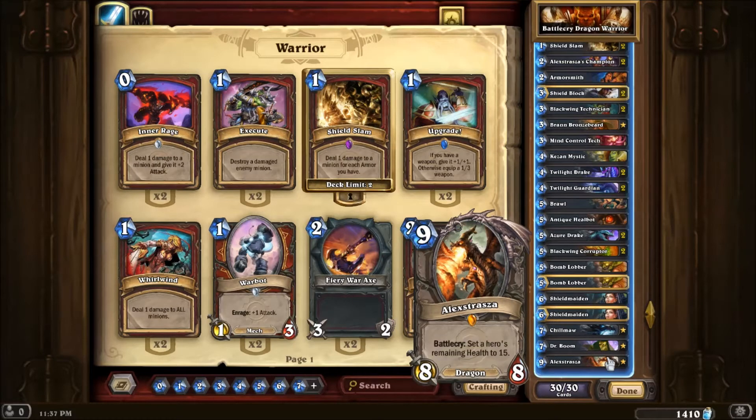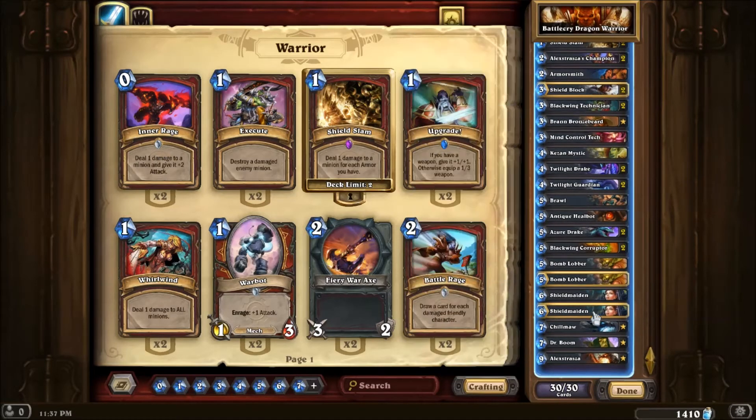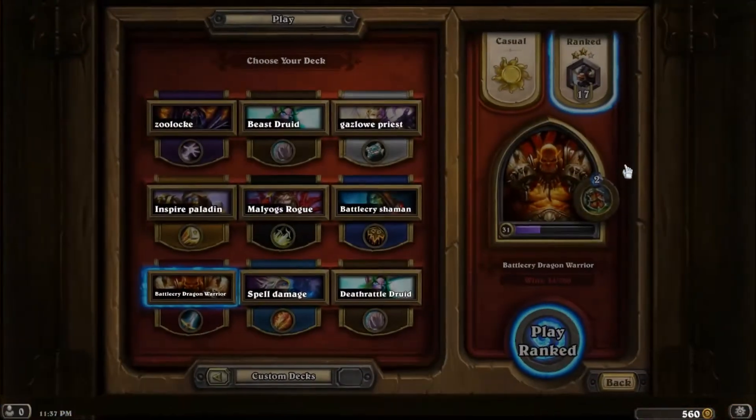And Alexstrasza — the Battlecry doesn't really get affected by Bran because it just sets it to 15 twice, but it's still a Dragon and a good card in case you want to rush down in the late game. So that's enough talking about the deck — let's get to the games.